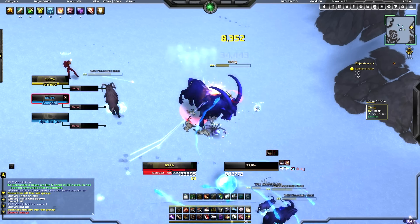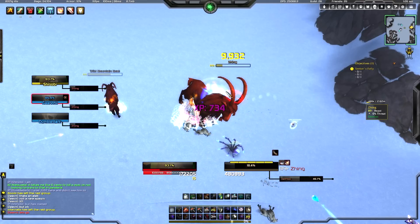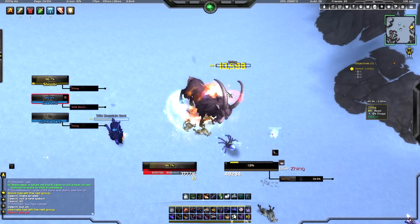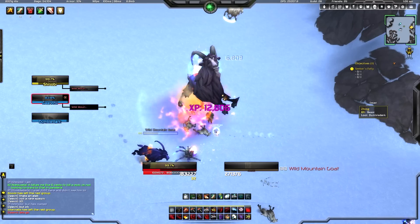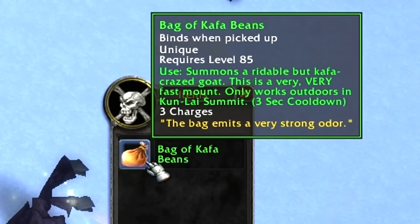I don't know exactly what this guy drops, but he does drop mounts, and I thought it was pretty interesting. I don't know how many people we had in this group — there was a raid going around trying to do random mobs and named mobs and everything like that. So I found this and I'm like, hey, if you guys want to come over here, let's kill it.